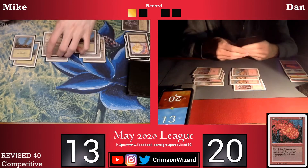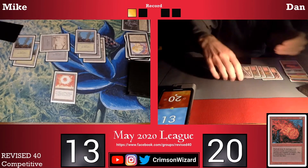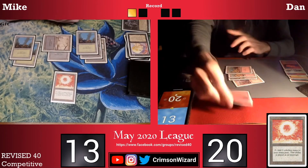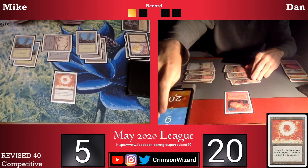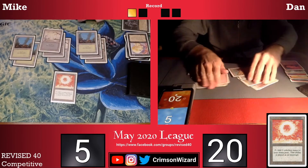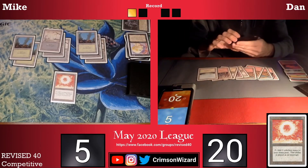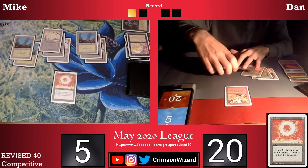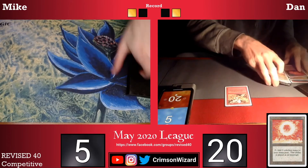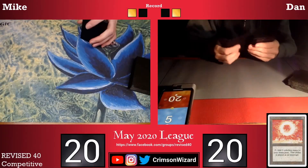I'm in top deck mode on the left side, so Dan doesn't have anything to fear if he's going to start using his Fireballs to just try and kill me. Back on his turn he does another Fireball for eight, then another Fireball for five, and passes the turn back. I still am not able to find a threat, so one more Fireball is going to be lethal. Looks like my opponent has an Earthquake, which is going to deal damage to both of us, but obviously my opponent being at twenty is going to allow them to stay alive. Moving into game number three.